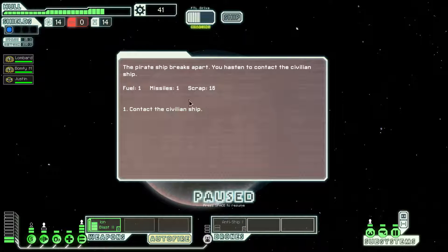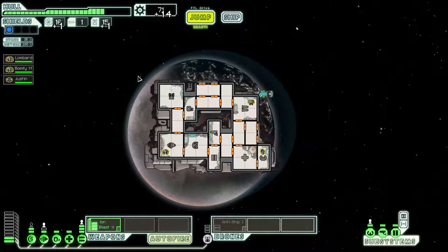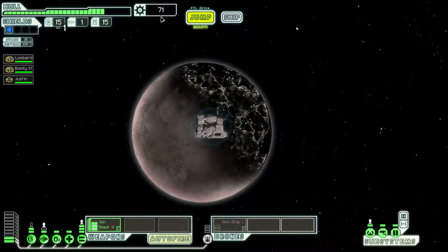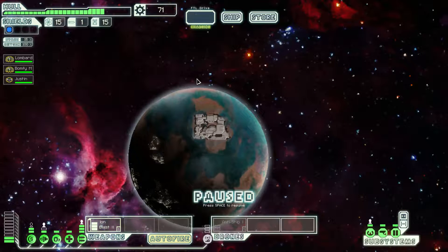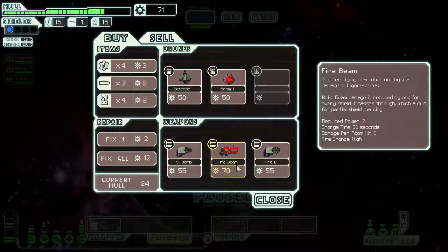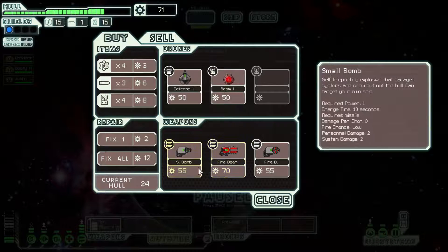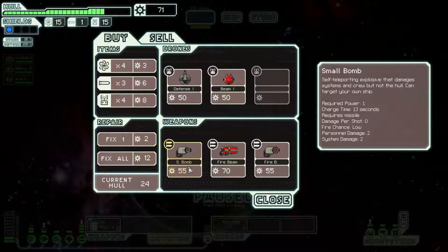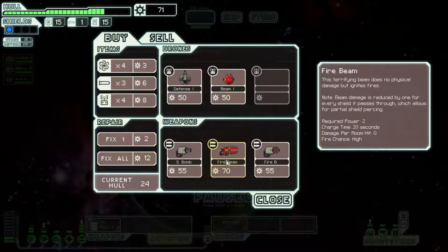Essentially, we lose a drone every single time we kill somebody with our current weapon systems. We gain some fuel, some missiles — and we actually managed to kill him fast enough that the civilians were still here. It's an extra jump, but 71 scrap — we might be able to get something useful from the store right off the bat. What have you got? More weapons — a fire beam. I love the fire beam. Should I get this fire beam? I think I want to get the fire beam again. Or we could get a small bomb, but we don't have very many missiles. Let's go with the fire beam.